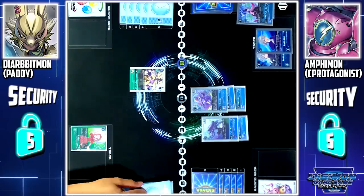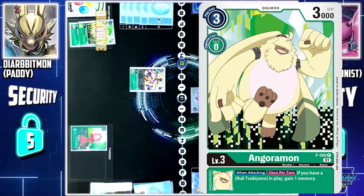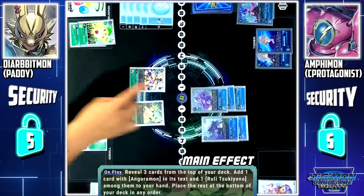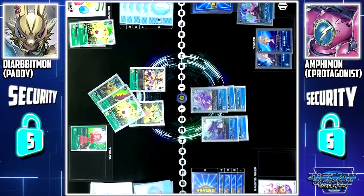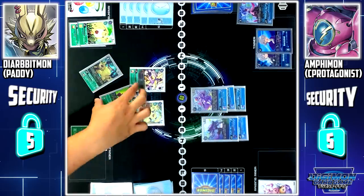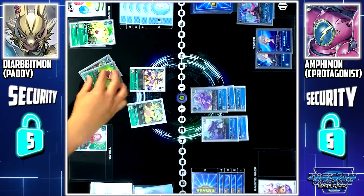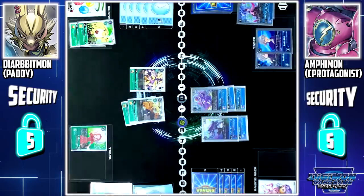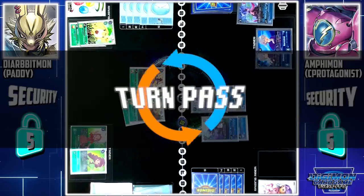My turn, draw. Digitama hatch. I'll digivolve Bosuomon into Anguomon. Next up, I'll play Anguomon. Anguomon skill: I'll look at the top 3 cards from my deck. From among them, I can add 1 card with Anguomon in its stacks and 1 Ruli to my hand. I'll add Ruli and Lamuomon to my hand, and the rest is sent to the bottom of my deck. I'll end my turn by digivolving Anguomon into Simba Anguomon. Simba Anguomon's on-digivolution skill: since I do not have a Ruli on my field, I can set 1 from my hand for 3. Turn pass.